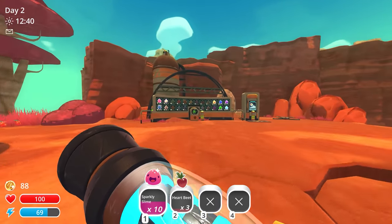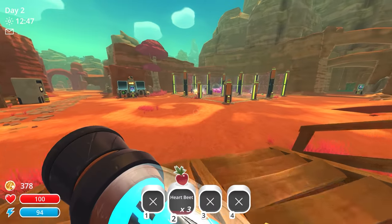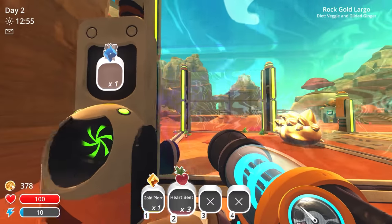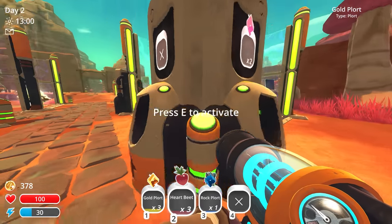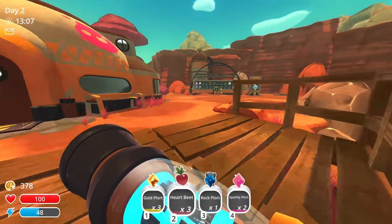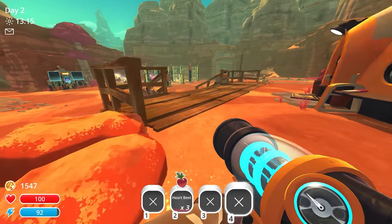I guess we'll sell the 10 sparkly slimes and get 29 from each one — that's 290. Get a little bit of money out of that. Then the heartbeats, we'll keep that in our inventory for right now. Let's check on the gold pink slimes — we have one gold plort right there, and we even got a rock plort too. Two gold plorts, nice. And two pink sparkly plorts. We'll sell all the gold plorts and sell all the other plorts. And now we're up to 1547 — pretty good money for the first episode.